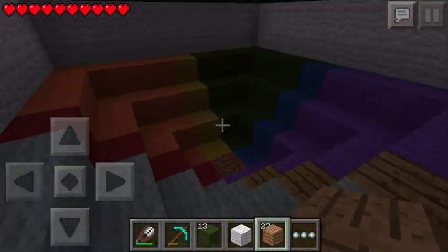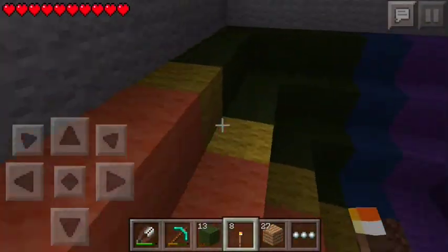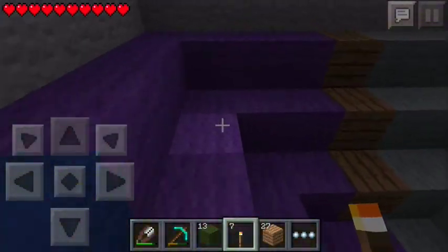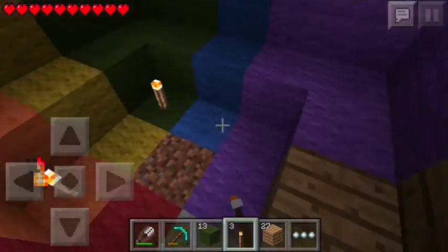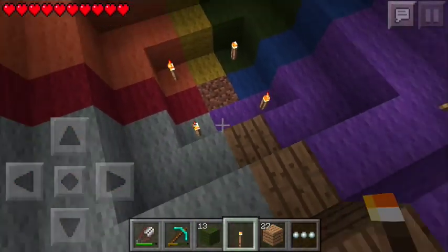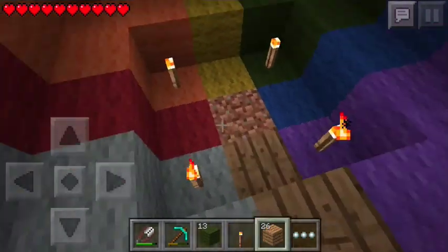Now let's place some torches around, so if I ever do change this world into Hard mode, no mobs will spawn and destroy our beautiful balloon. And we need to change this. There we go, look at that — that looks actually pretty cool, I'm pretty happy with that.